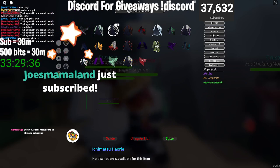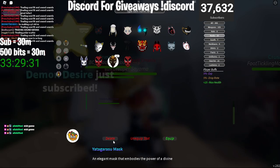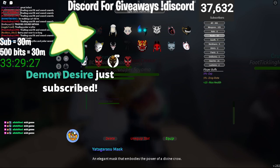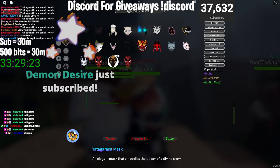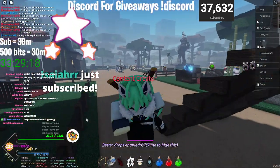The last piece you need is the Yatagarasu mask, which gives you 5% drop rate. So without the titles you're going to get 9.5% total. With the titles you're going to get 19.5%, which will give you a way better chance of actually being able to get the items that you want in this game.